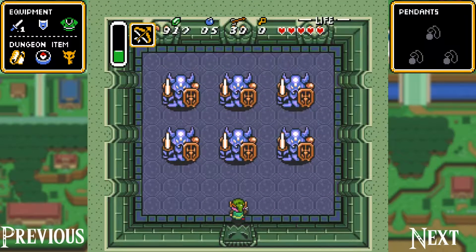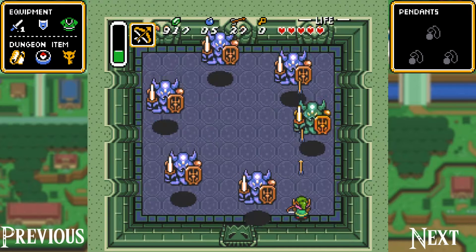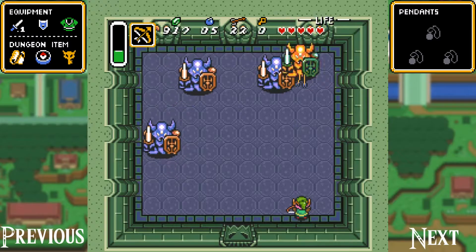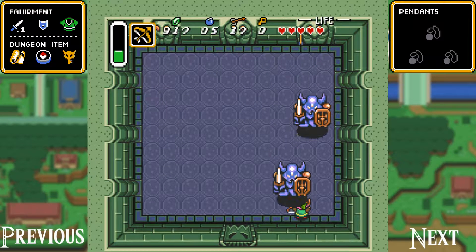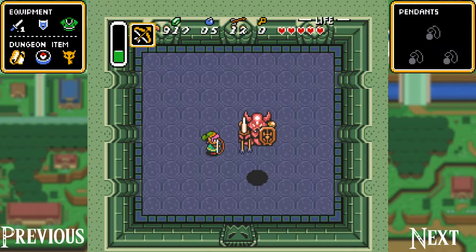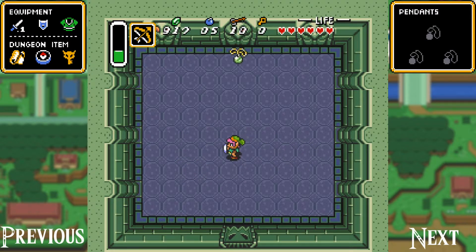Here we are at the boss. What you want to do is just stand right here in this spot and shoot arrows like crazy — that's pretty much all there is to it. It's super easy. And there you go — that quick and it's already over. Now we get our first pendant.